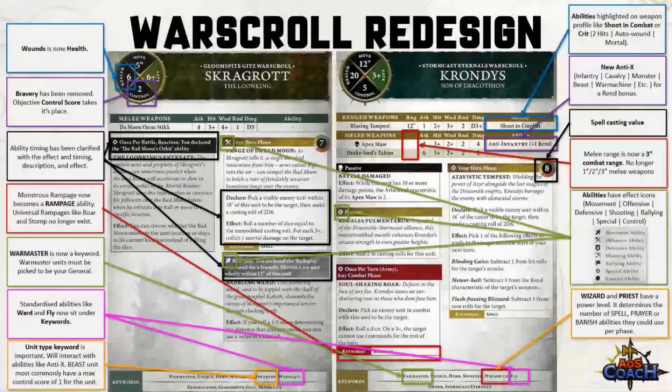Some units will have the beast keyword — a new keyword for 4th edition. Most commonly these units have a max control score of one. Things like fell bats, squig herd, and beasts of nurgles are examples. While still talking about abilities, you'll find them highlighted on the weapon profile — things like shoot in combat, crit 2 to hit, crit auto wound, or crit mortal. A crit is a dice roll of a 6, so a crit to hit 2 hits means a roll of 6 turns into 2 hits.